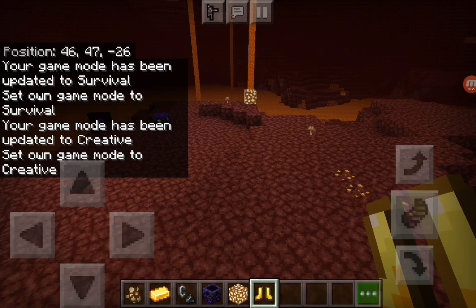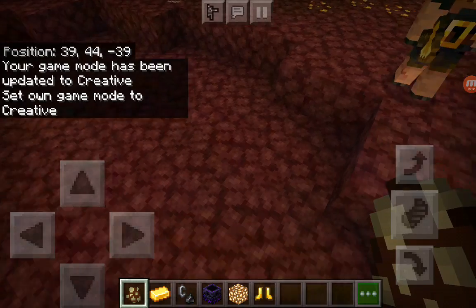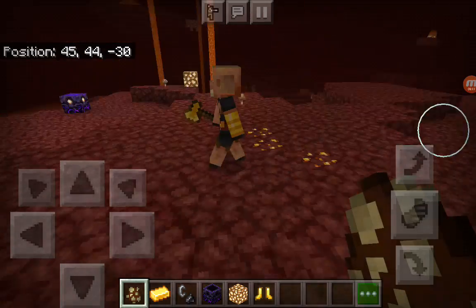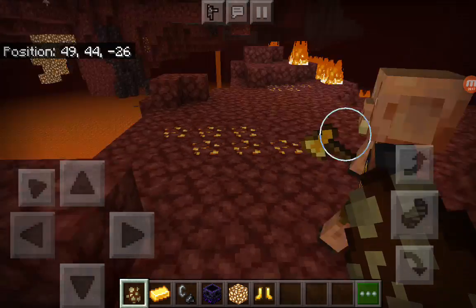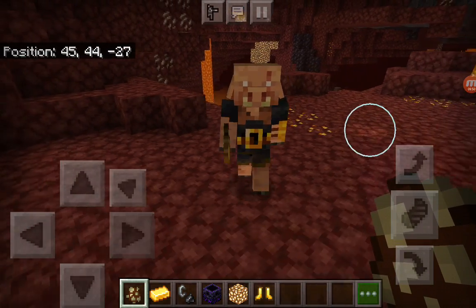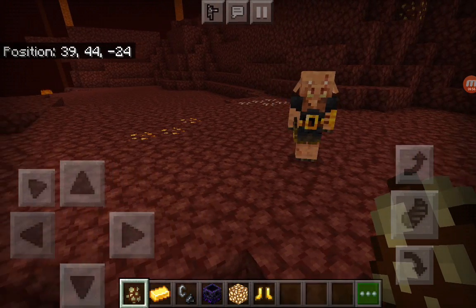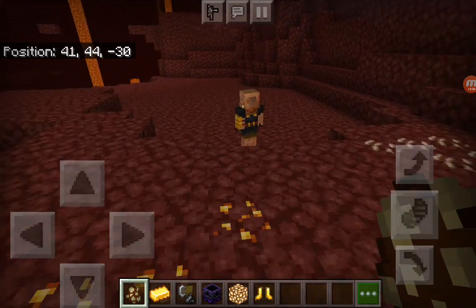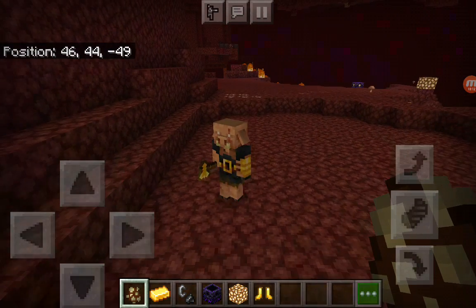The Piglin Brute does not get distracted by your armor or your gold — it doesn't get distracted by anything. The moment you see this thing with that gold axe, just run, because it's going to kill you. And to make matters worse, it alerts all the other Piglins around you, so all the Piglins in the area will come after you too.